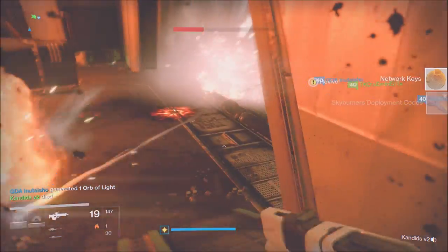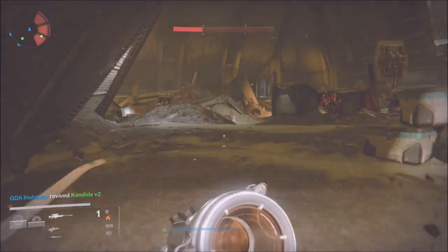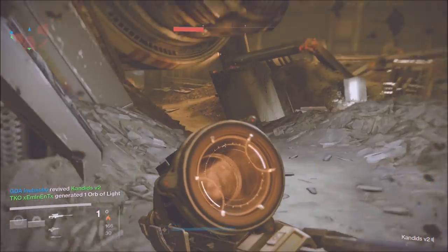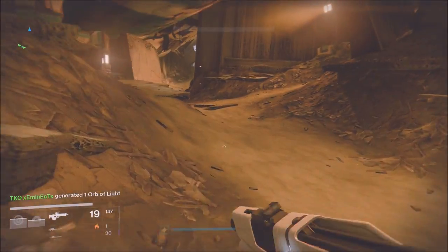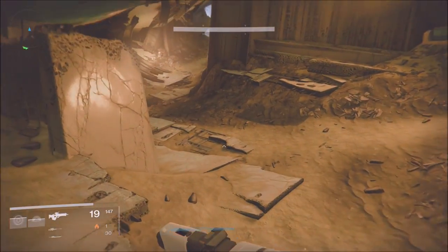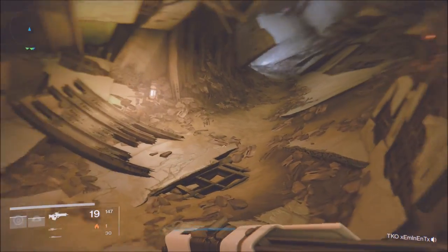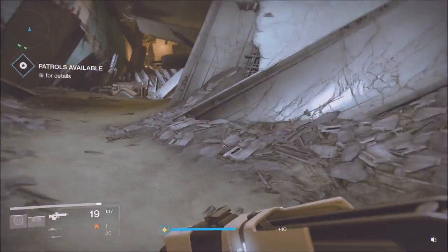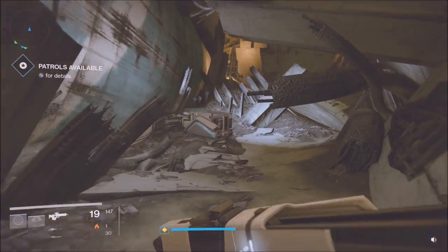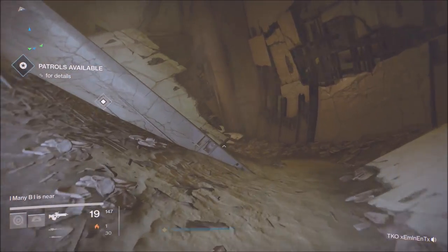Once you get that deployment code, you're going to run all the way over — follow me exactly as I'm running across. You're going to come into a computer room and put that code in, and it's going to take you to the next step. It's about a three-step process, and if you have a fireteam of three like we do, it can be done very quickly.